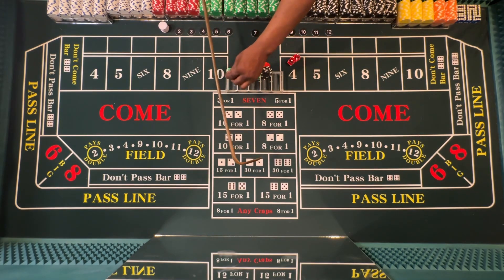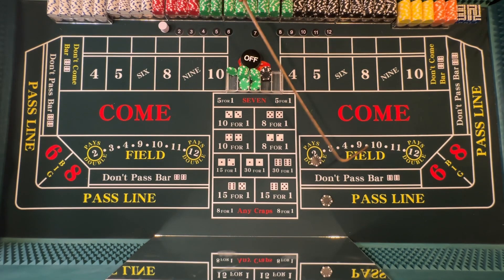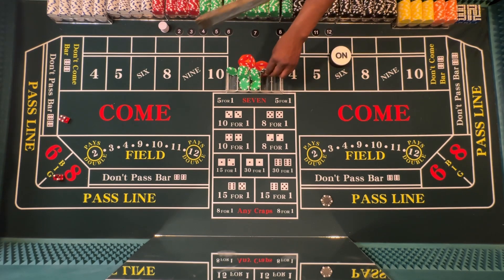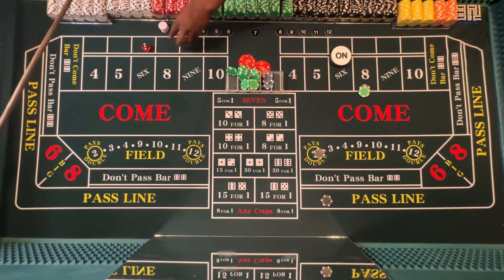Let's start off with two blacks. Whatever we hit in the field we're going to feed to the five, six, and eight. Six — so we didn't get that one. Six. Four. Play that eight. Ten.